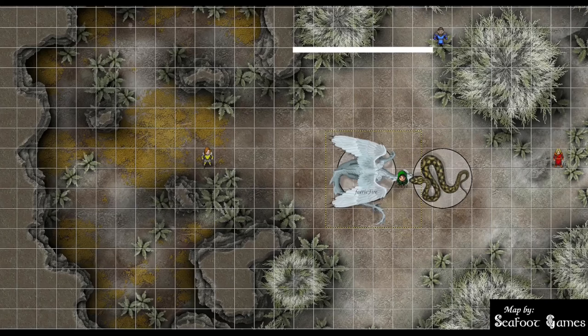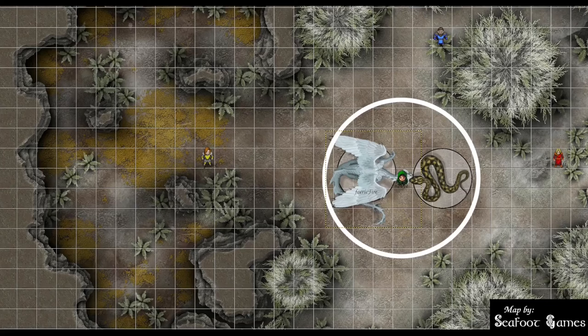After the dragon, the lair action pops freezing fog 80 feet up in the air. DC 10 constitution save — Blind Oracle passes with 18, taking 12 cut to 6 cut to 3. Concentration save for Fairy Fire: 23, passes. Longfish moves east and throws a level 5 guiding bolt — disadvantage from fog but advantage from Fairy Fire. 13+10=23 hits for 30 damage, and the next attacker has advantage. Bonus action: revert the snake. Legendary action at end of longfish's turn — wing attack, DC 19 dexterity save against the rogue.